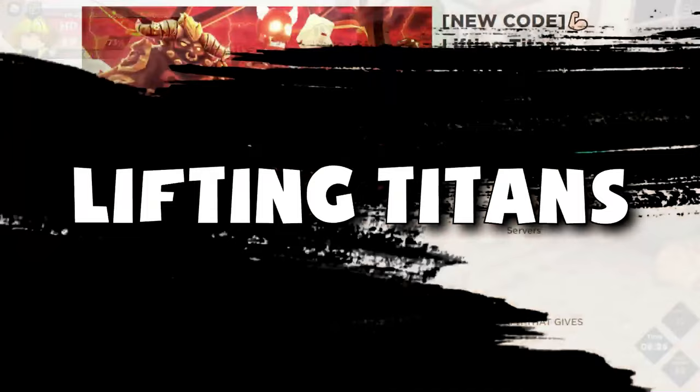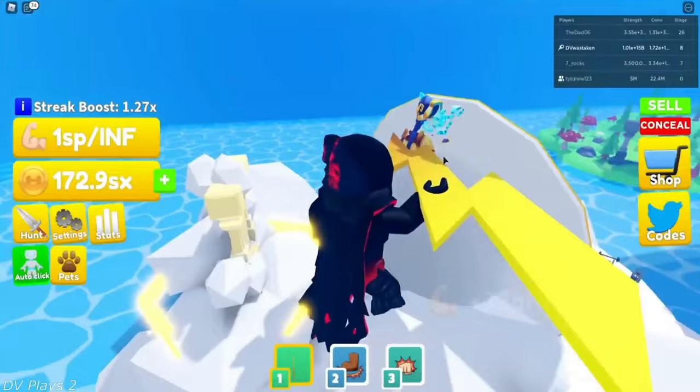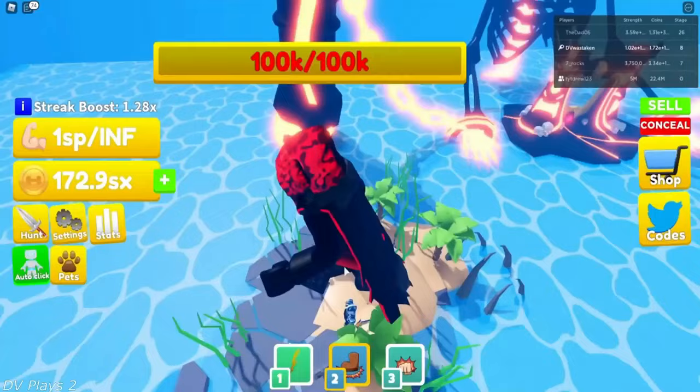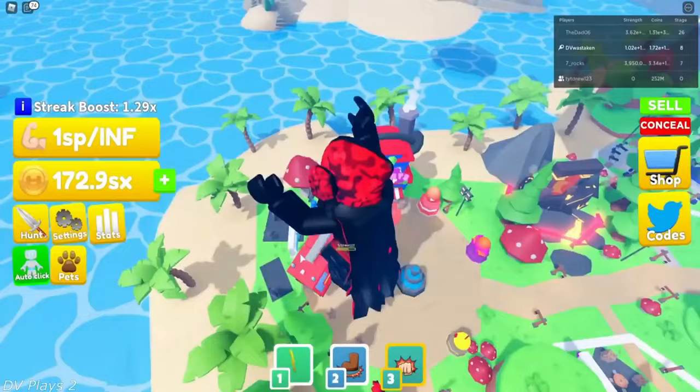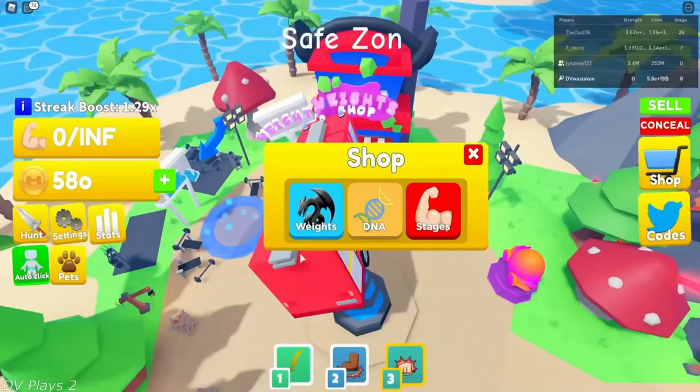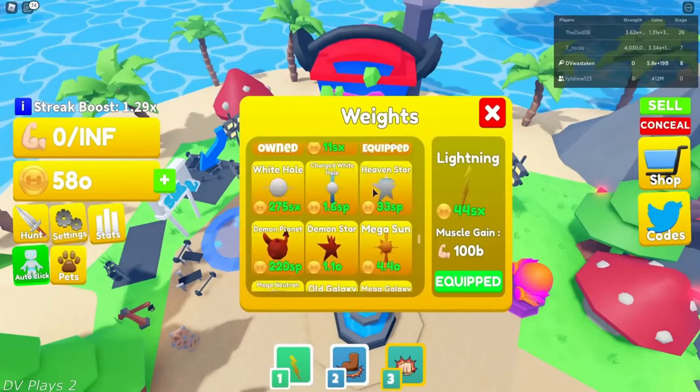Number 9: Lifting Titans. Lifting Titans is a great place to start if you want to get swole. Here, you'll be swinging around weights to become larger and stronger. After that, you can sell your strength for coins. Use those coins to enhance your physique by purchasing greater weights and DNA. When you reach a certain size, you can slay Titans and take their weapons. If you practice long enough, you could just become the best player.